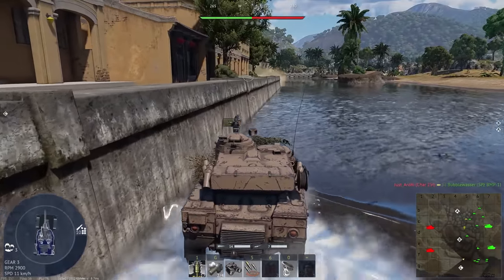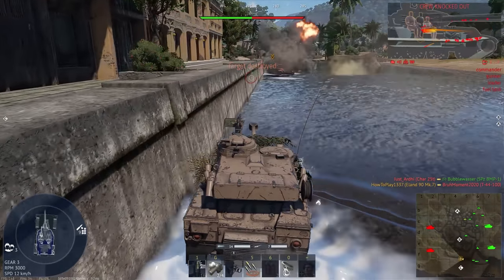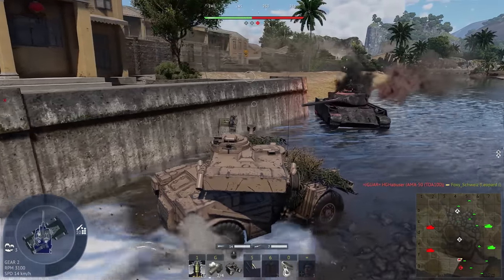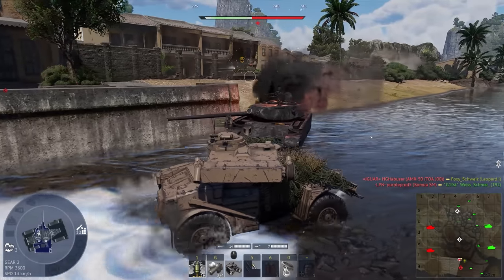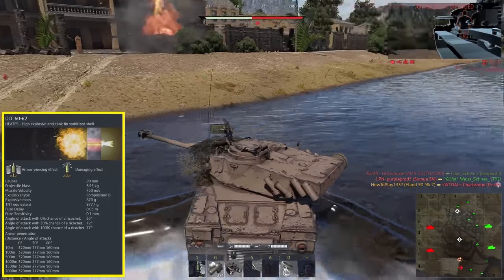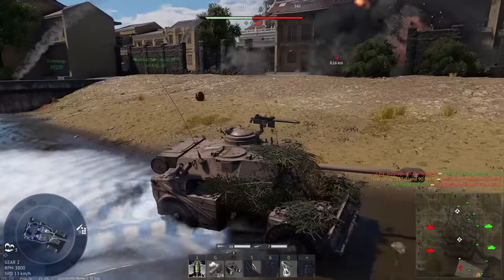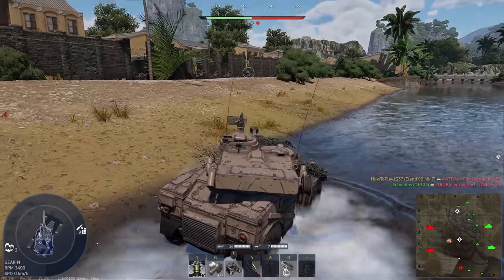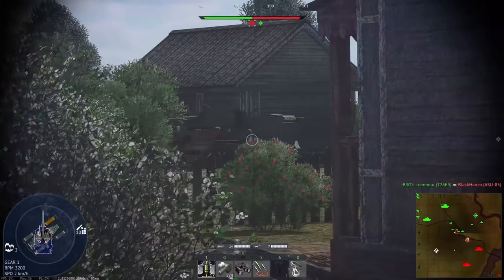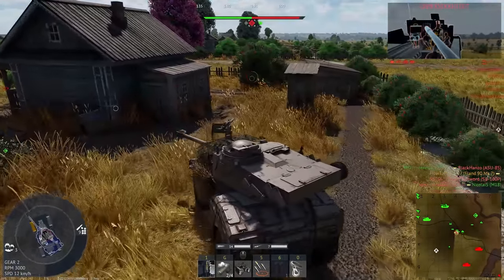This light tank has a relatively small 90mm cannon — relatively, because it's a bit smaller than average when compared to other tanks of around 7.0 battle rating. But this cannon uses stabilized HEAT rounds that are very effective at penetrating armor despite their size. They can punch through 320mm, and at this vehicle's battle rating you will rarely meet tanks with reactive or composite armor able to resist these rounds. So when I played this tank, penetration was never an issue.